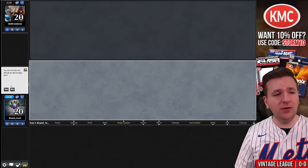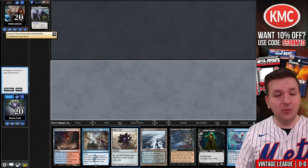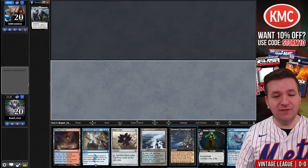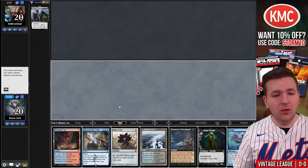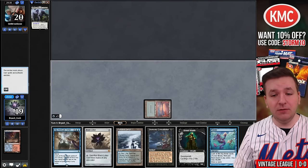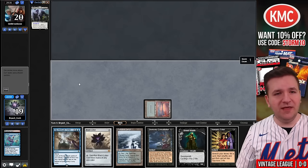Welcome to match number one. We are on the play. Our opponent reveals a Lurus of the Dream Den. We have Ponder in our opening hand, along with Black Lotus — the card that casts Doomsday — as well as a Street Wraith. I could also just find Thassa's Oracle and then win with Demonic Consultation. We'll lead off with Scalding Tarn and go find a copy of Underground Sea, then Ponder. The Vampiric Tutor is not bad — I think we're going to keep this and pass the turn.